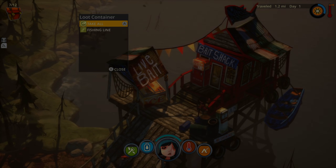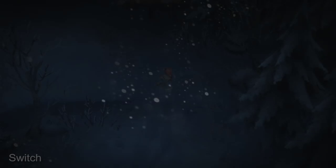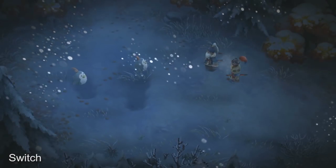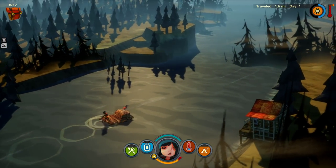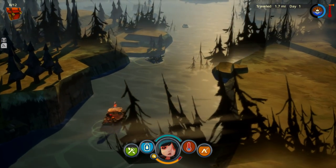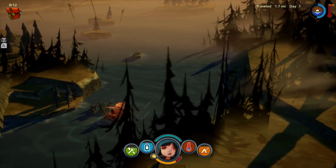Evident in titles like Snake Pass and I Am Setsuna, which although may run at lower frame rates or resolutions, actually appear pretty closely matched in other areas, and the important point is that the experience remains faithful to the original PS4, Xbox One and PC releases. Of course, the choice of engine plays a pretty big role here, with some middleware technologies scaling better across low-powered hardware than others.